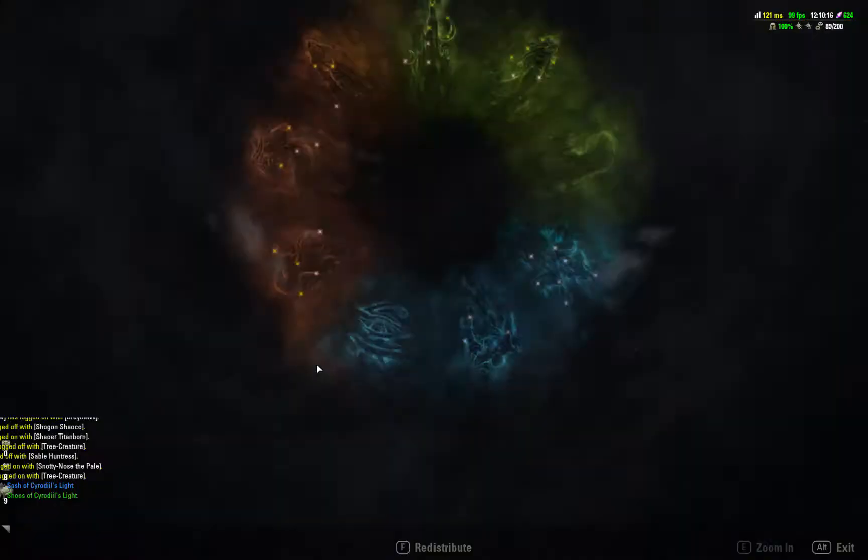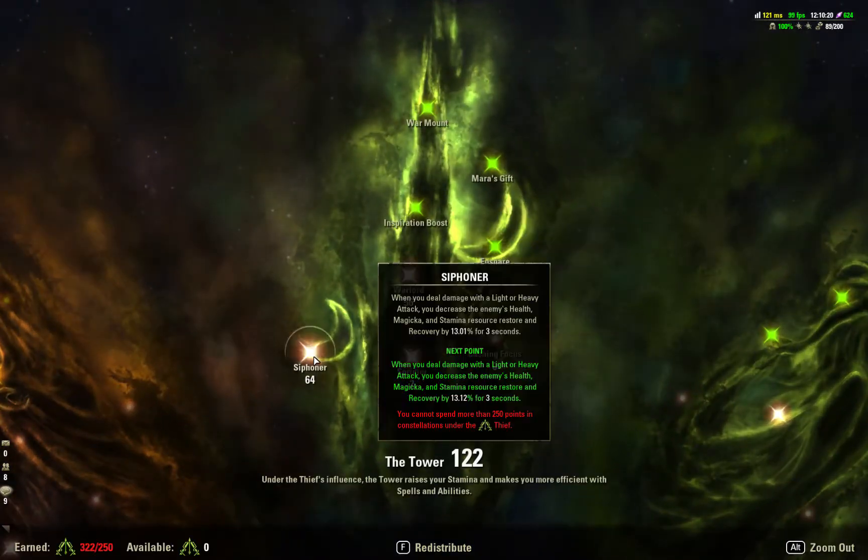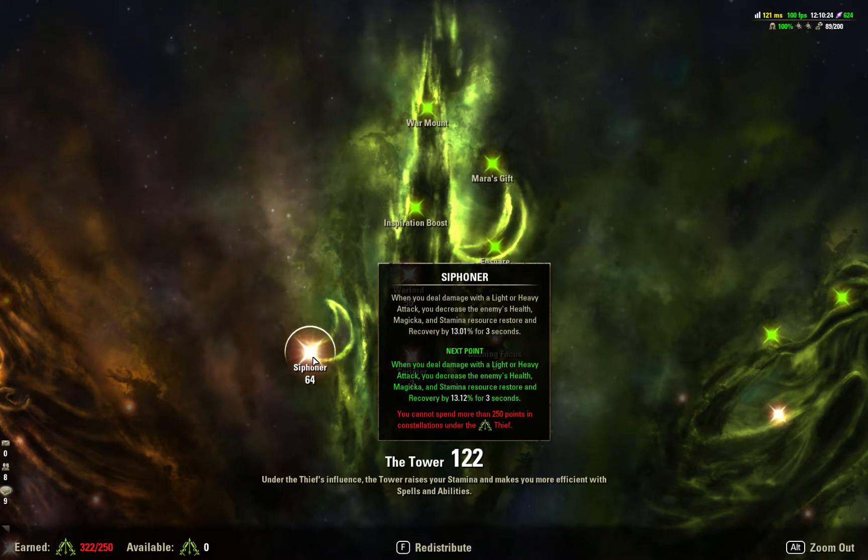Getting into the champion points tree — the Tower — I've got a pretty good bit of points into Siphoner. With light and heavy attacks, Siphoner decreases the enemy's health, magicka, and stamina resource restore and recovery by 13% for 3 seconds.